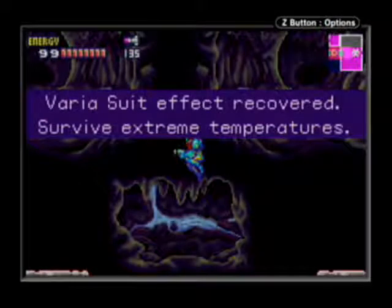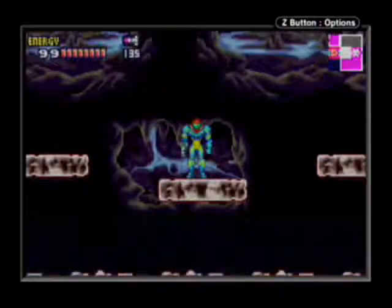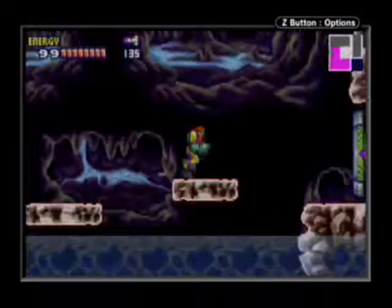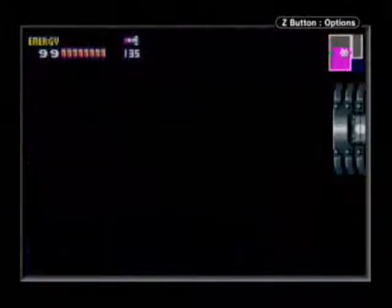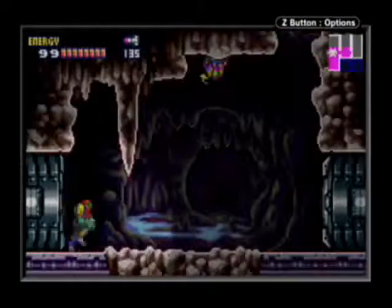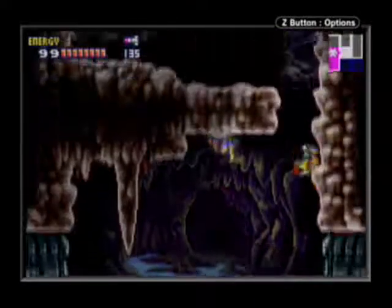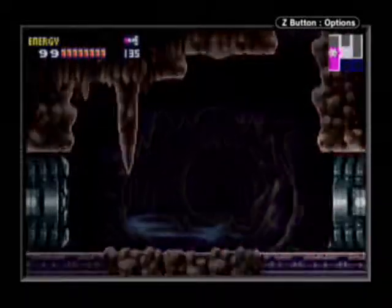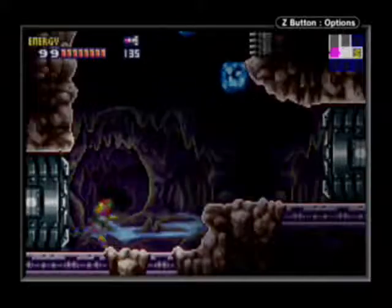Alright, now we have the Varia Suit back, so we can go to Sector 5. There are some areas we can go to in Sector 3 now, but I'm not gonna head back there until the story directs me to. Now that we have the Varia Suit, we can also absorb Blue X — and they are great for health, because Blue X now give 30 health apiece.